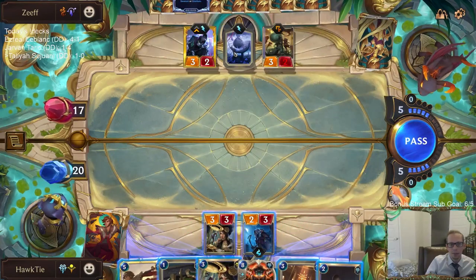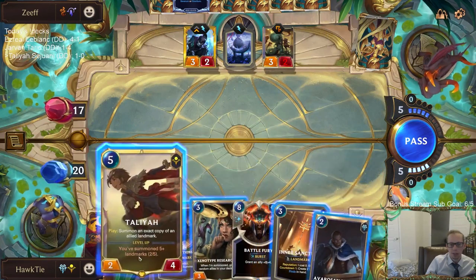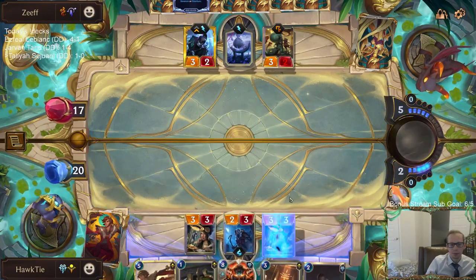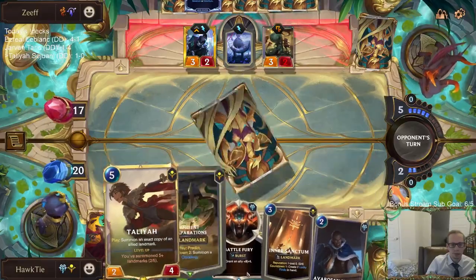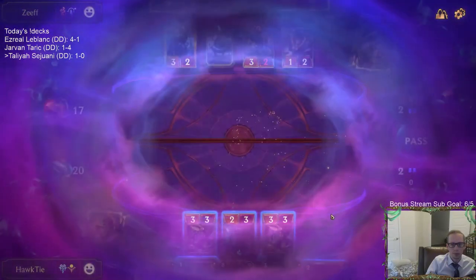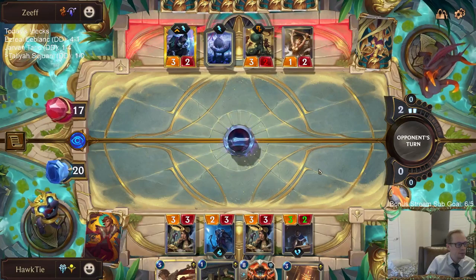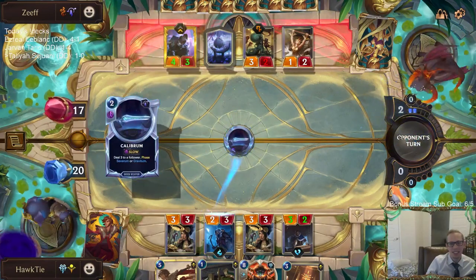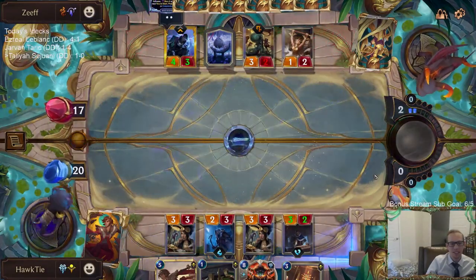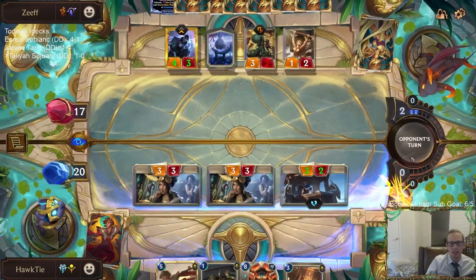This is definitely a messed up start — turn three Aphelios, turn four Veil Temple. If you don't have removal, which we don't, kind of good luck. Every game against Aphelios makes me want to quit this game. I would have had much more enjoyment over the last few months if they did not print the card Aphelios.